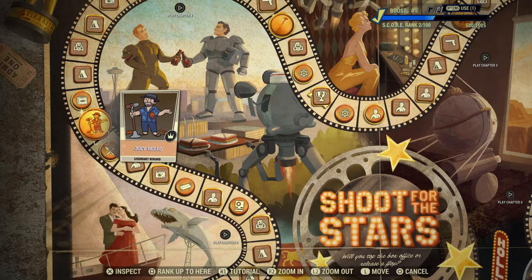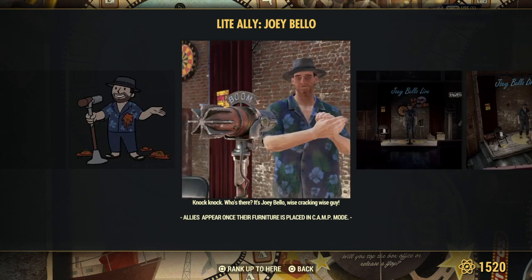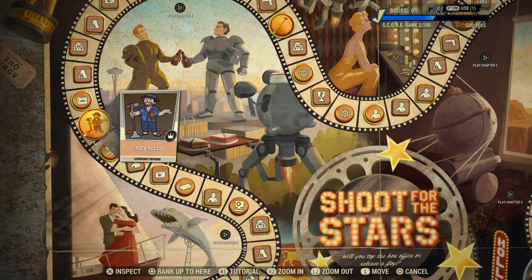Joey Bellow - a Legendary Award. Now I can't tell you what he is or what he does. Knock knock, who's there? It's Joey Bellow - Wisecrack and Wiseguy. Allies appear once their furniture is placed in camp mode, so he's a new ally. What he does, I don't know. Whether he gives you any missions or not is another thing.